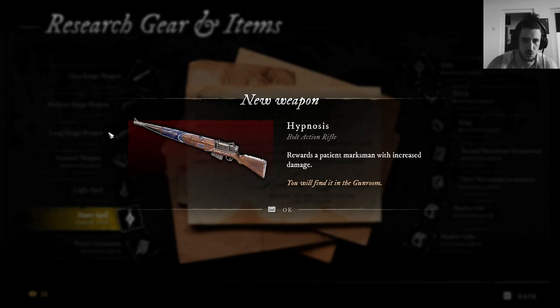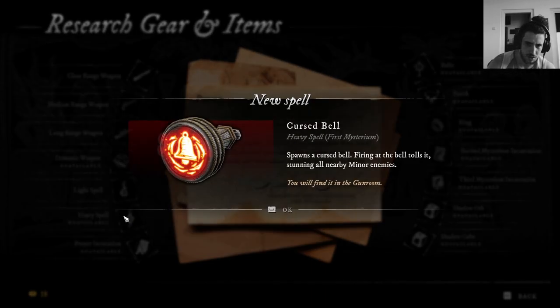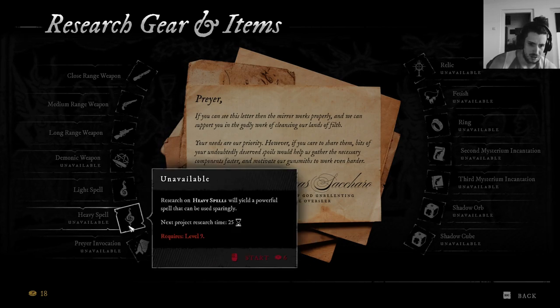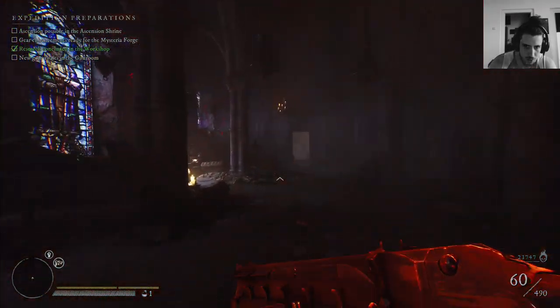I got a long-range weapon — Hypnosis. I think I got that as my first gun in the last round too. Then normally I should get the Vulture first: Cursed Bell is first, Iron Cross is second, and the Cursed Bell isn't great. Wait for the Iron Cross; if you have the Midas, go for the Burning Stake which might be the third one.